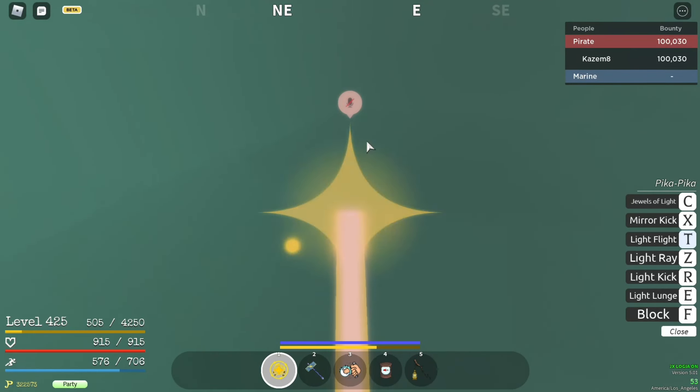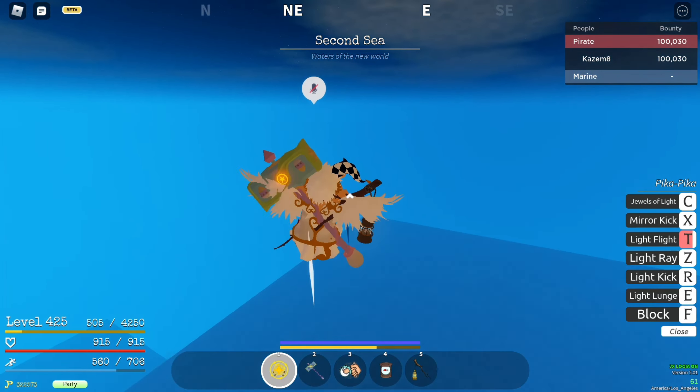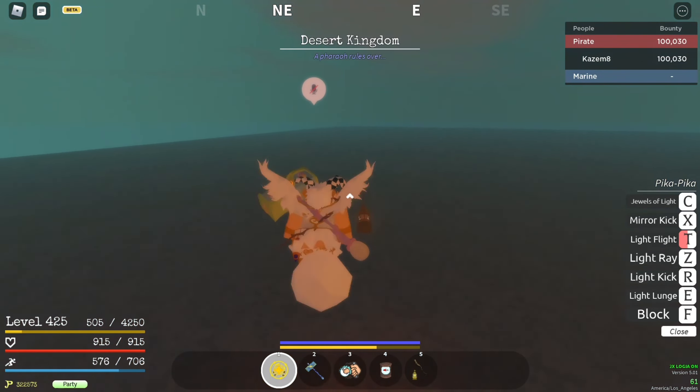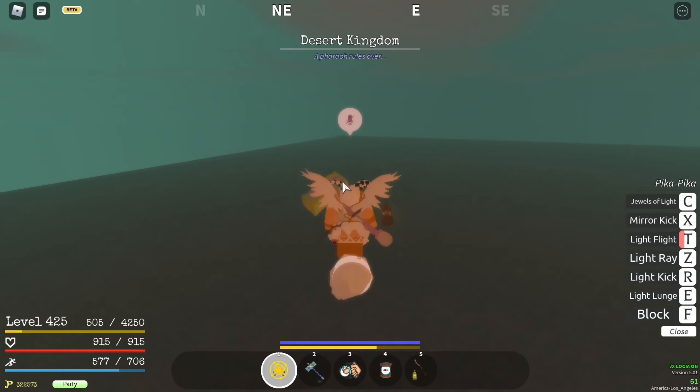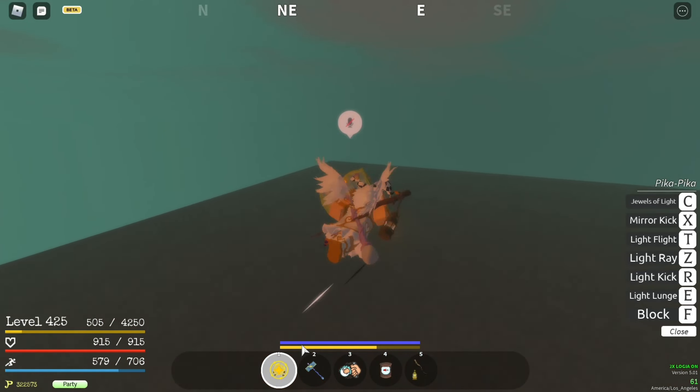Once you guys see these rocks, that's how you know you're on the edge of the island. Make sure you come to this part over here. Also, do not try to fly to the island even if you have Pika — you need at least 3000 stamina to get there with Pika. It's really far, so I'd recommend you just use a ship.